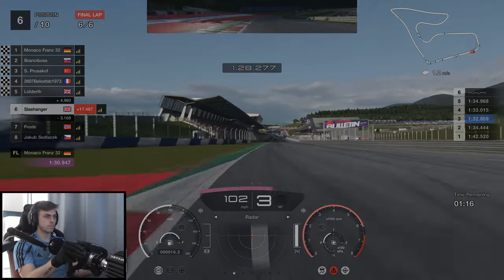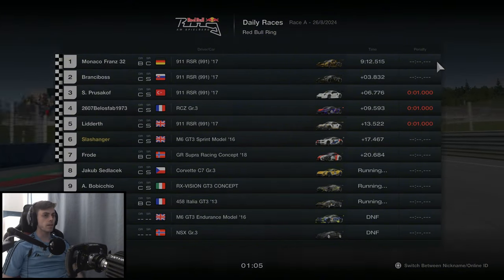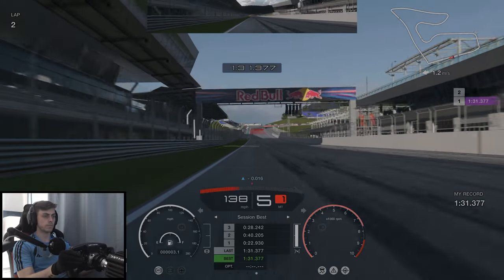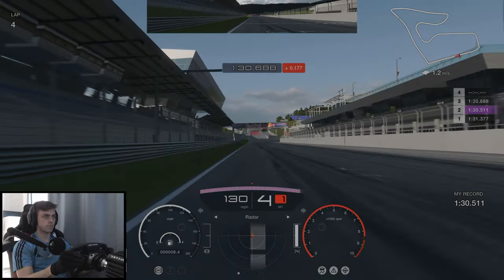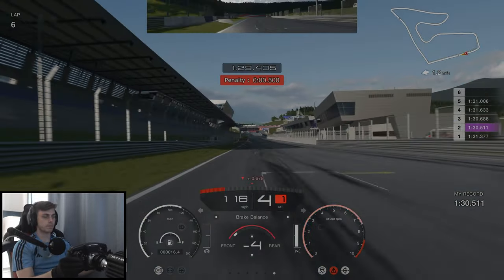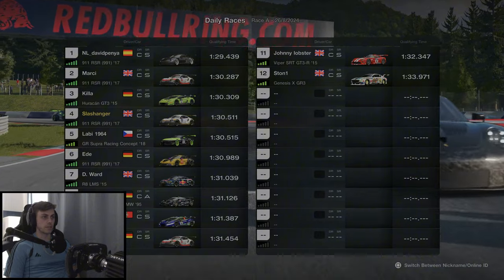Coming round the final corner for the final lap we finish in sixth place. Not bad for a first race — six places gained. We now have six laps to put in a good qualifying time. Our first lap is a 1.31.3, our second lap is a 1.30.5, and for the next four laps we don't improve: a 1.30.6, a 1.31.6, a 1.31.0 — that's a shocking last lap — and a 1.31.2. So our qualifying time of 1.30.5 puts us from starting last all the way up to fourth. This is going to be an interesting one.